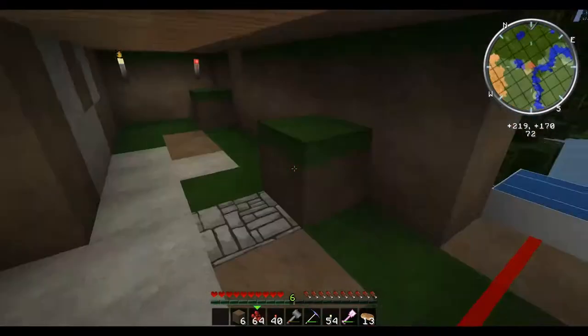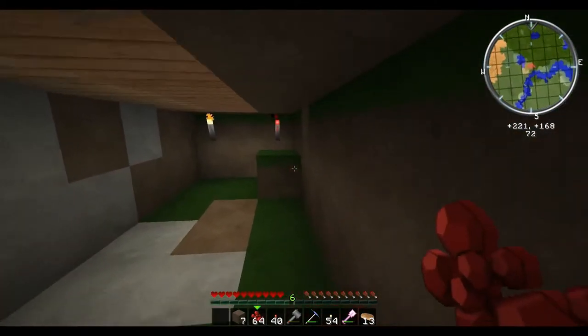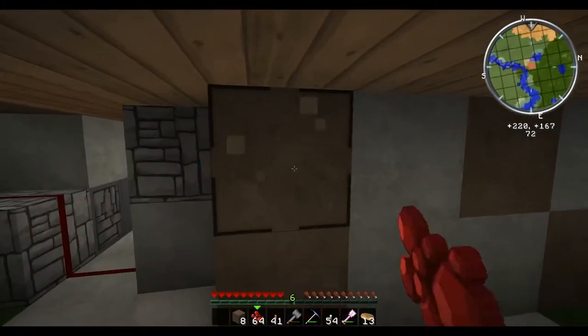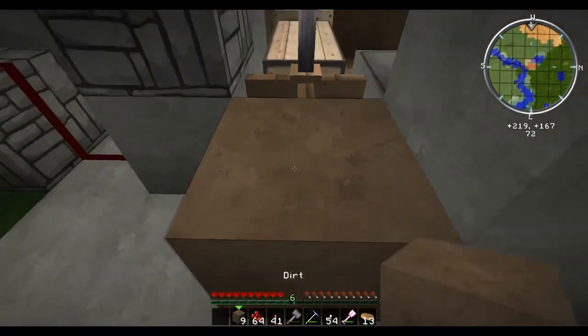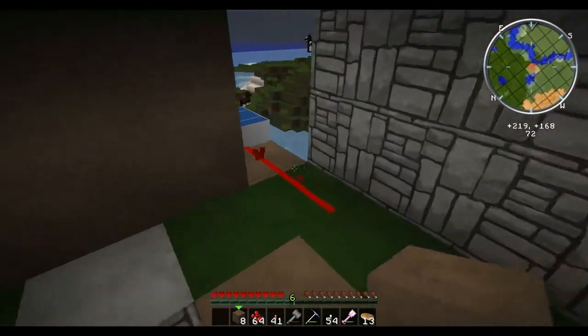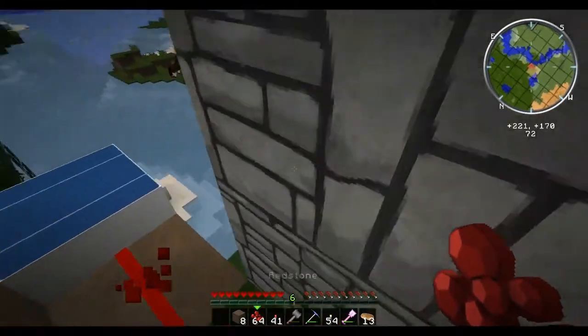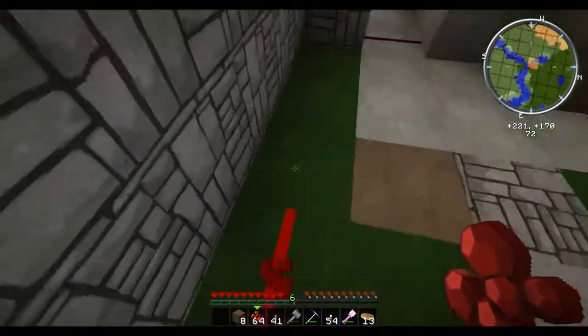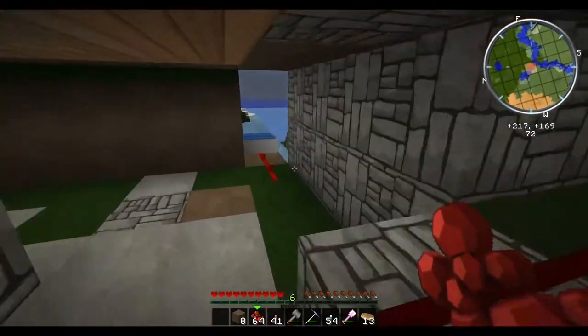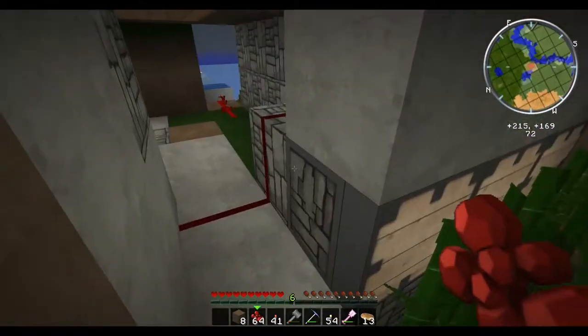So, problem I was finding last episode, and just a problem in general, is the problem with everything being so compact. The redstone signal — this would go off every 15 minutes, it would send a full signal and these all would go out. And then 15 or so minutes later they would all go back in.